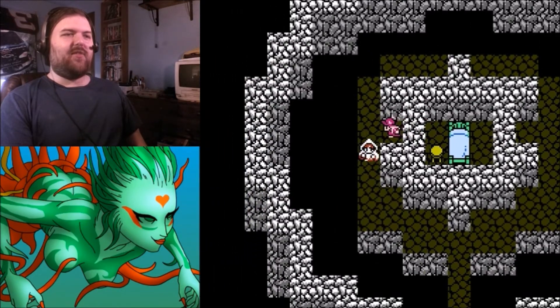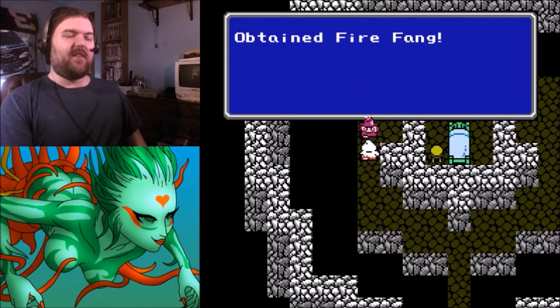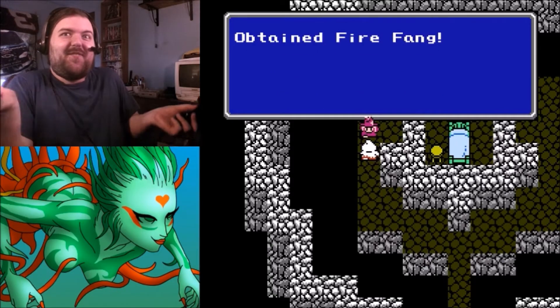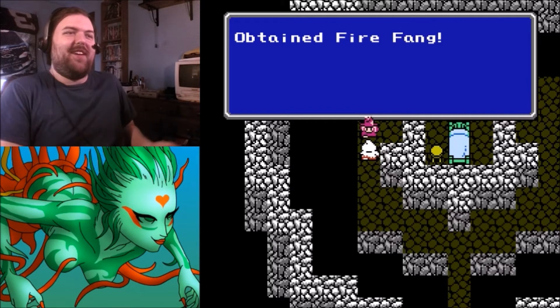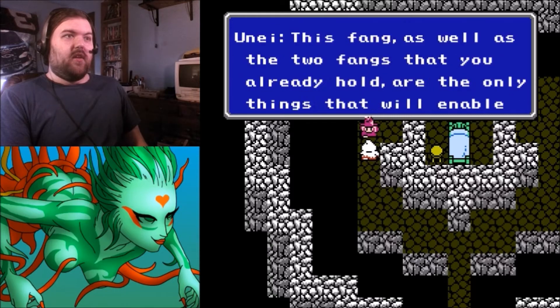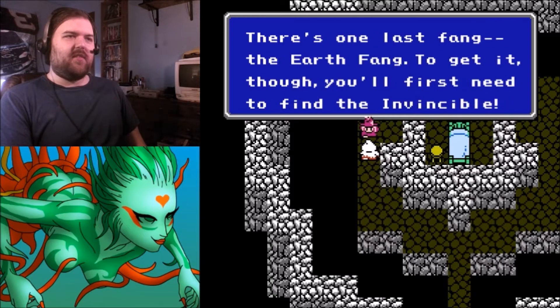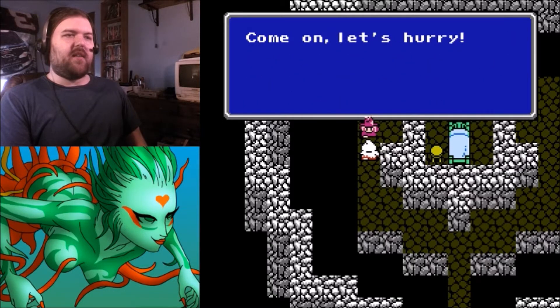I love Une — she's so cool. She gives us the Fire Fang and explains that it plus the two fangs we already hold are the only things that will get past the eight statues Zonde created to guard his tower. There's one last Fang — the Earth Fang — but to get it we'll first need to find the Invincible.